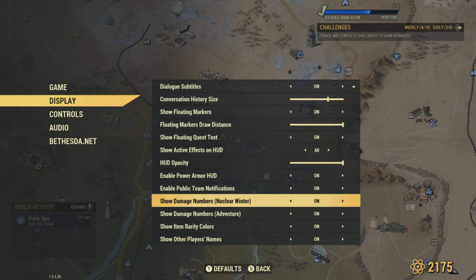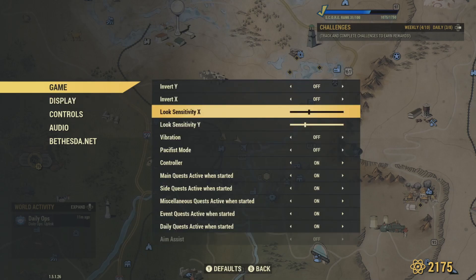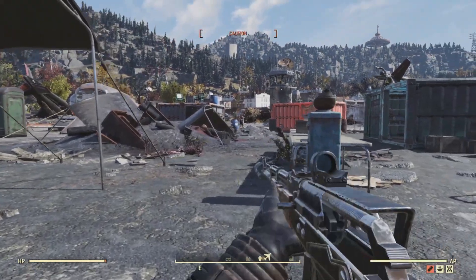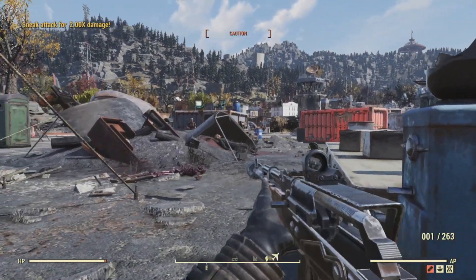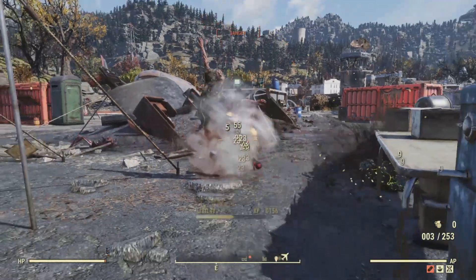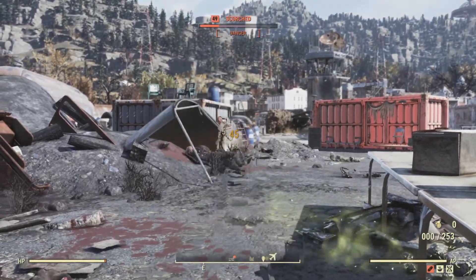So go ahead and sleep in the bed — it'll take a little bit of time. You should see it in the upper left corner: you will feel well rested. Sleeping in the bed will restore your health. It will not get rid of your radiation — you'll need RadAway or a decontamination shower for that. As you can see towards the bottom, you will see 'Very Well Rested.'